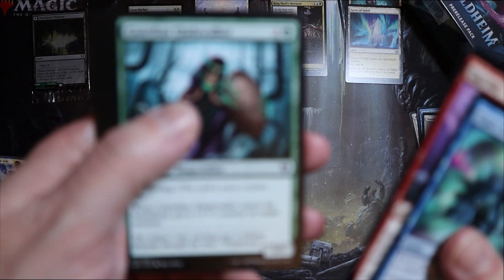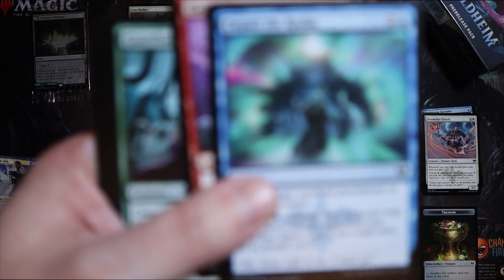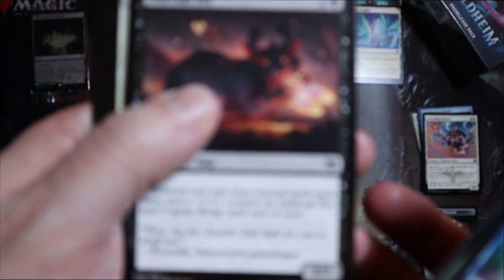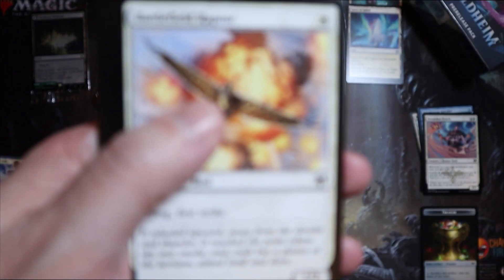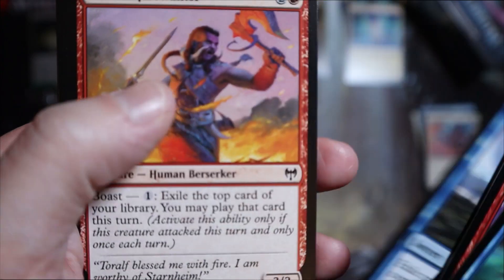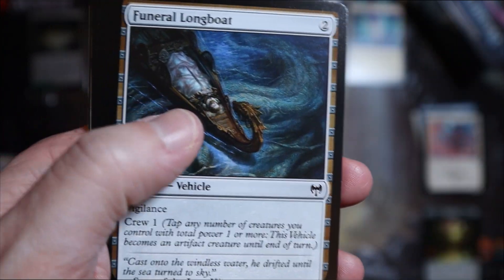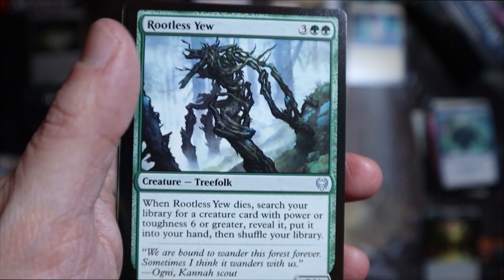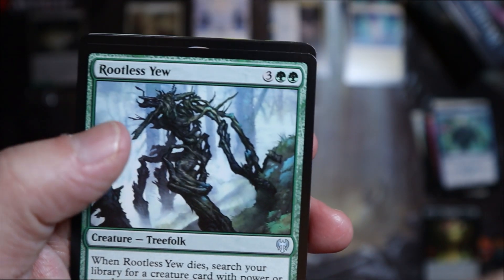I've got my own ideas as to what I'm going to be looking to play. As soon as the autofocus wants to join me today that would be great, and we can all enjoy actually seeing the cards that I'm getting. Okay, so that's all the commons. Right, so uncommons — Rootless Yew.